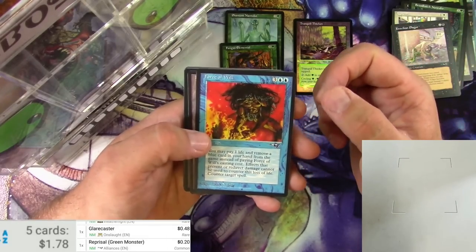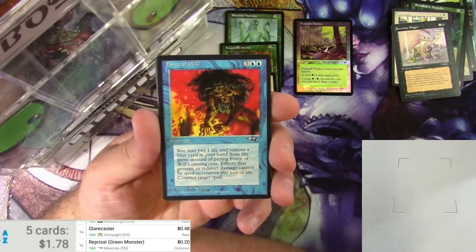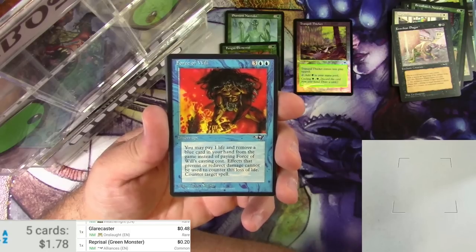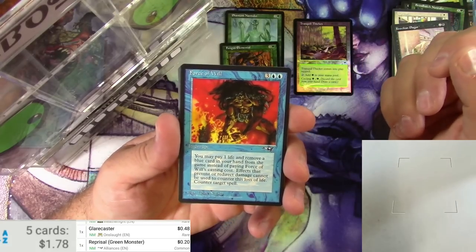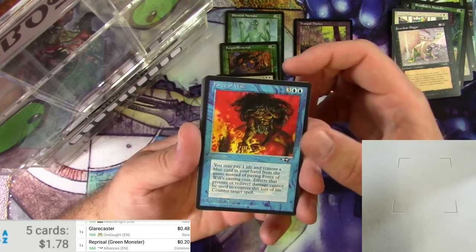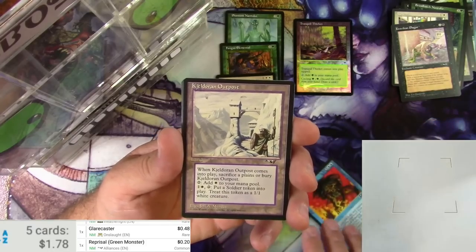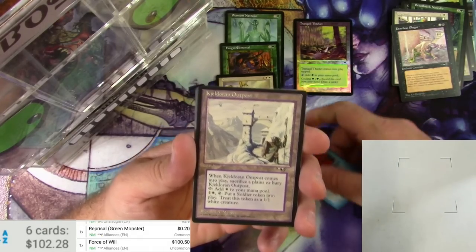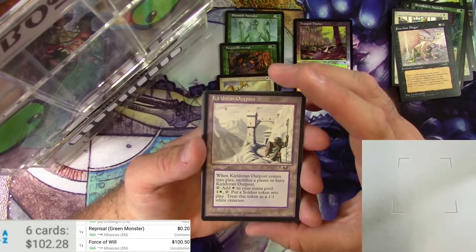Force of Will — let's read it if you don't know what it does. It's a five-drop interrupt. You may pay one life and remove a blue card from your hand instead of paying Force of Will's casting cost. Effects that prevent or redirect damage cannot be used to counter this loss of life. You can counter target spell. Cool art, and it's up to about a hundred bucks now. Well, that made my day right there — that'll be a keeper.